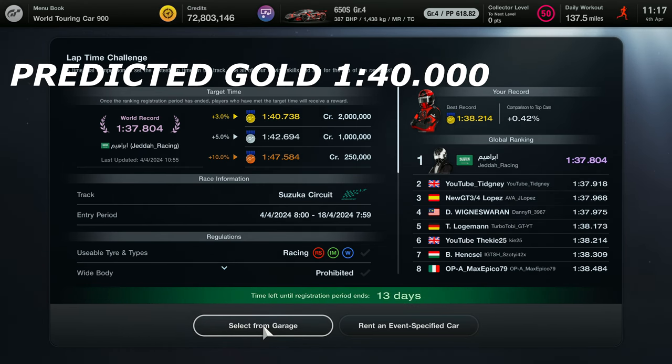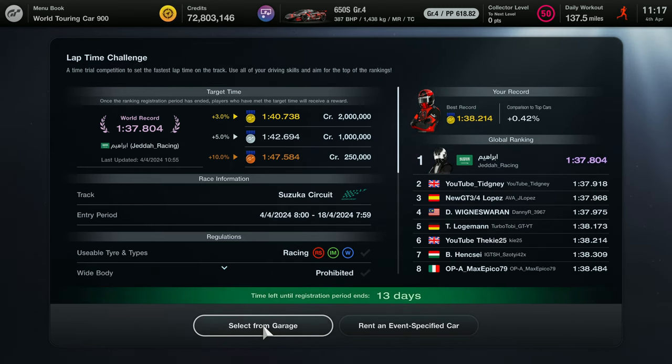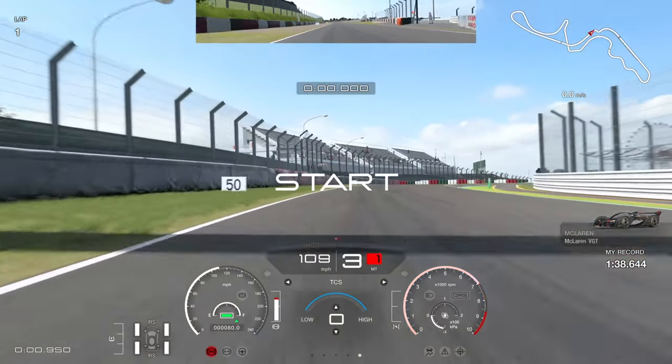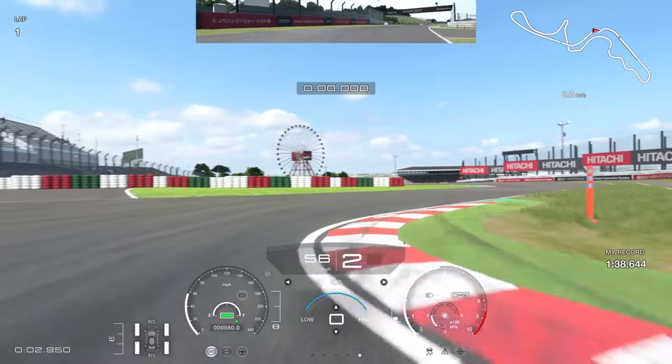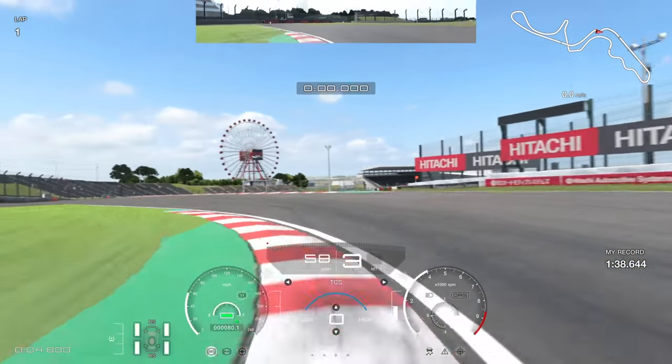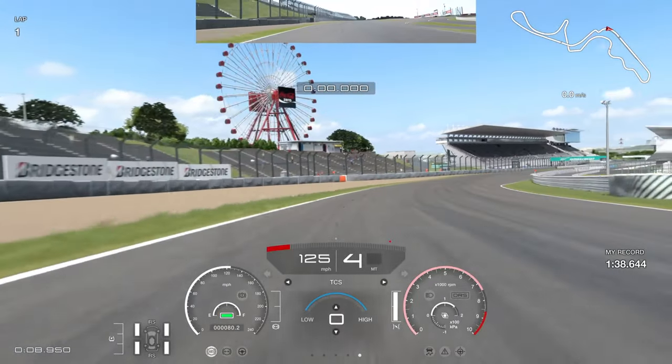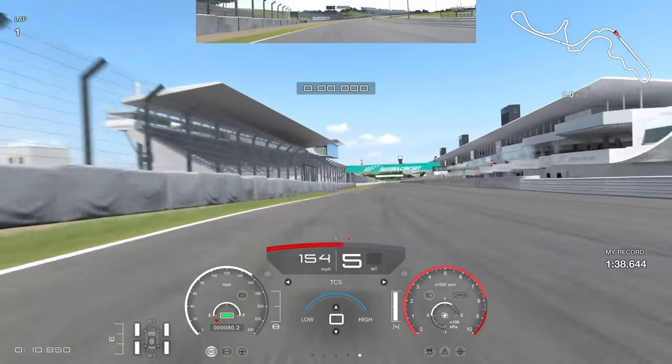My predicted goal time is around a very low 40, because I think a lot of people will push this further. Some fast drivers might push the top time close to a 37.0 at Suzuka. The goal is based on 3% of the top time — not the number of players. You need to get within that lap time to receive the 2 million credits at the end of the two weeks.